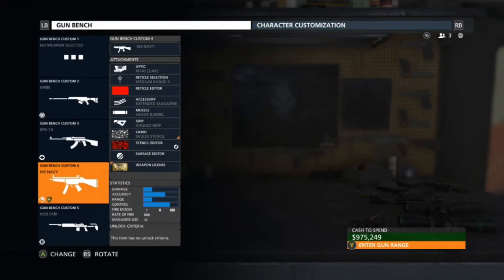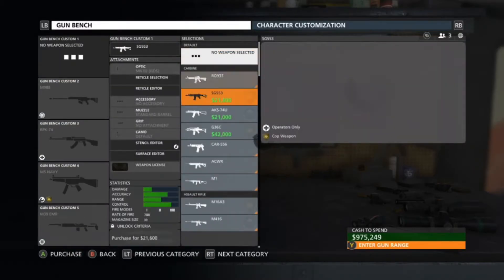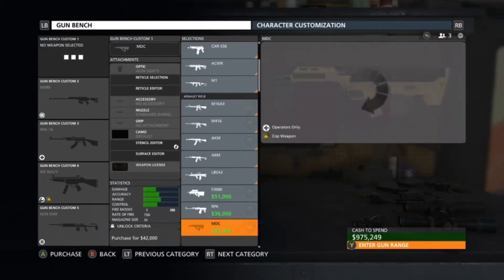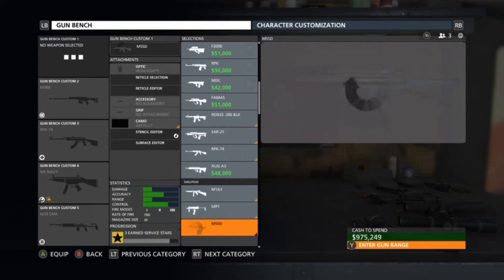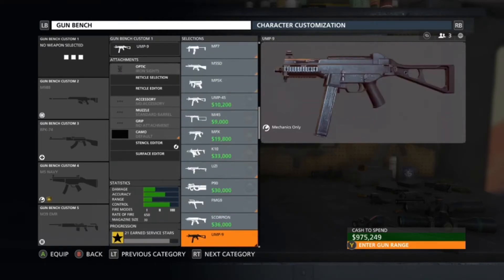I'm gonna tell you right now it is actually fairly easy to do — it just requires more of your time and patience to actually get it perfectly right. So I'm gonna start this off the best way possible, which is basically by getting a gun that I know will have a perfect sheet over what we see currently on the screen.